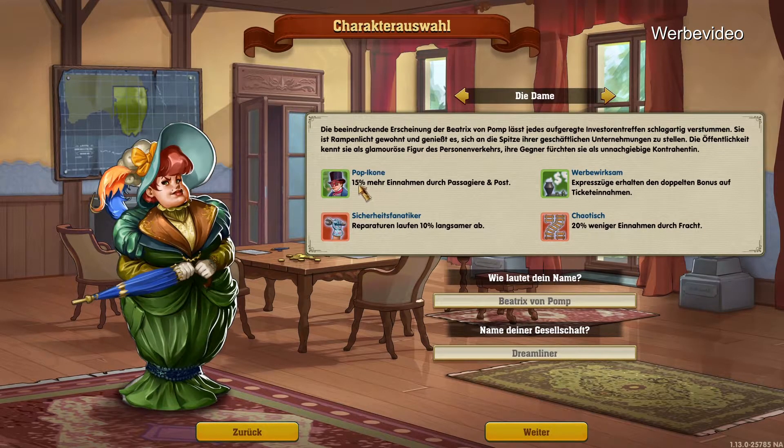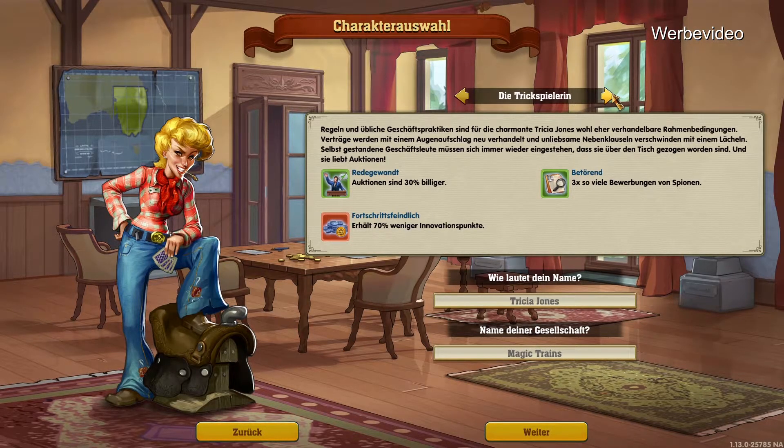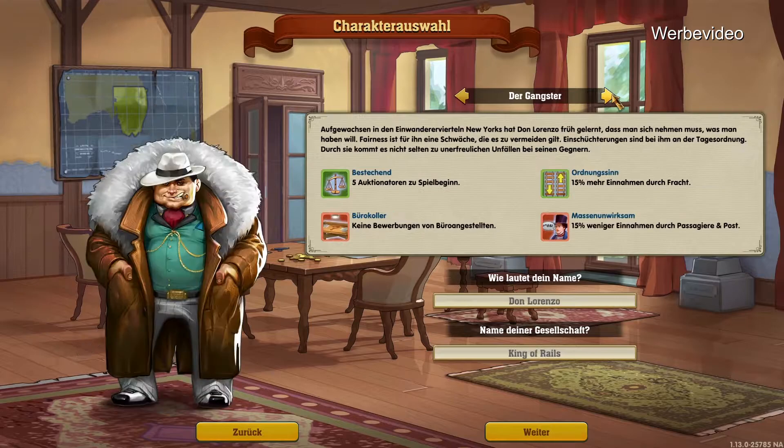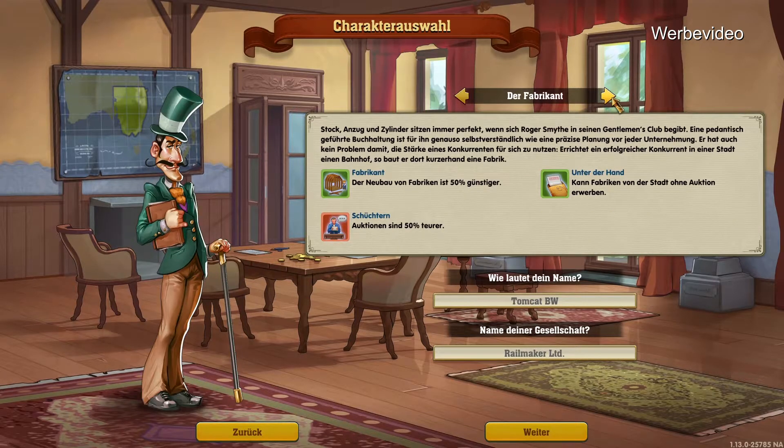Wartungsgebäude sind sonst natürlich auch keine. Den Kollegen fehlt es einfach am richtigen Vormarkt. Einnahmen durch Passagiere und Post – Operatoren laufen 10% langsamer, das wäre jetzt nicht so schlimm. 20% weniger Einnahmen durch Fracht – das ist blöd. Fristiger haltender doppelter Bonus auf Ticket – diese armen, ahnungslosen Wichter. Sie werden gar nicht merken, wie wir sie über den Tisch ziehen. 15% mehr Einnahmen durch Fracht, aber dann hat man keine Bewerbungen von Büroangestellten. Das ist natürlich cool, das ist uncool.